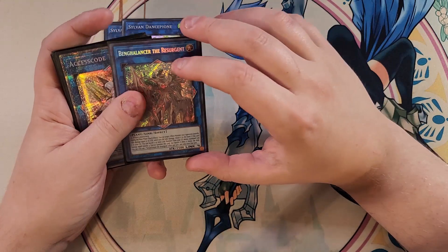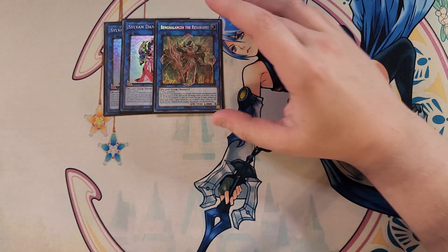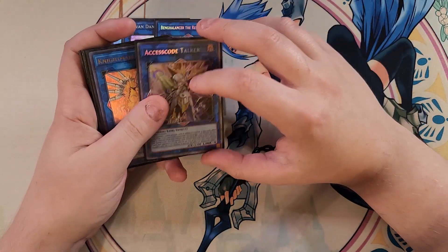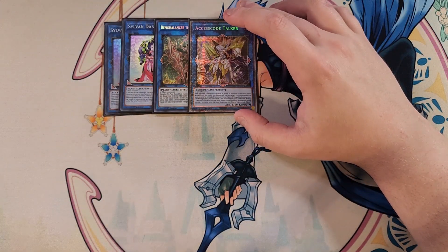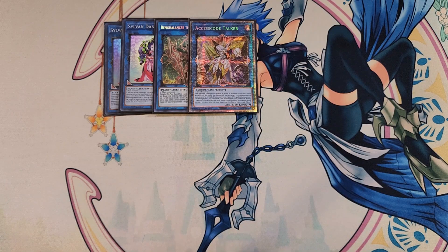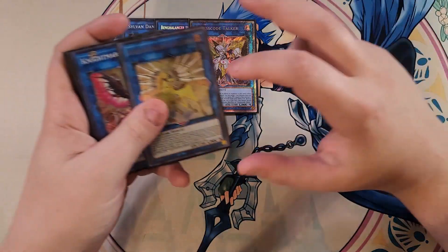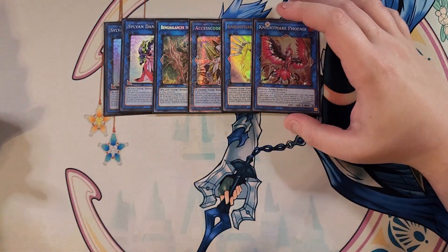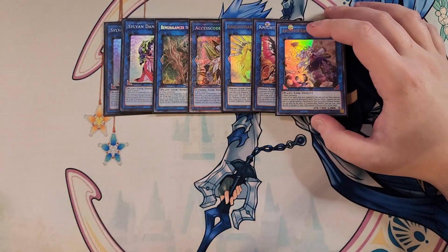We then play a single copy of Resurgent — just a great card to summon in case we lock ourselves into plants. We then play a single copy of Access Code Talker because it's a fantastic boss monster that usually comes out at about 5,300 ATK and can pop multiple cards on the field since we have a bunch of different attributes for link monsters in the deck. We then play a single copy of Unicorn to spin stuff, Phoenix to pop spells and traps, and a single copy of Jasmine.